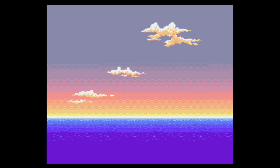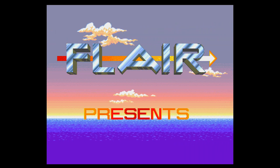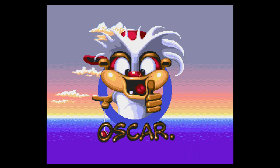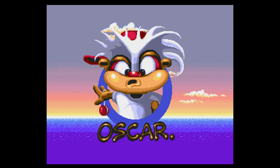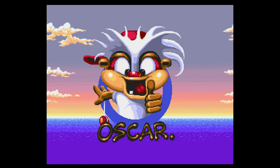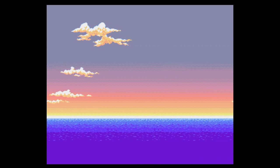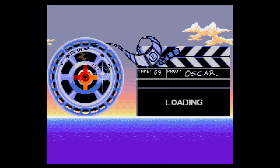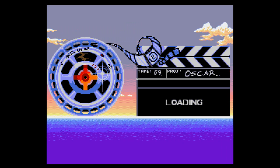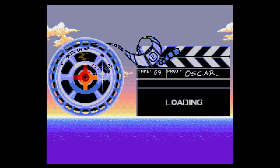Now we've got the sweet fly-through of the ocean. There we go — Flair Software presents. The clouds are freaking out. I just don't understand how you design a creature like this, it's so ugly. Oscar — it's not your fault. Look at that take number. It's pretty funny because if you put it sideways it looks like Gemini or Pisces.